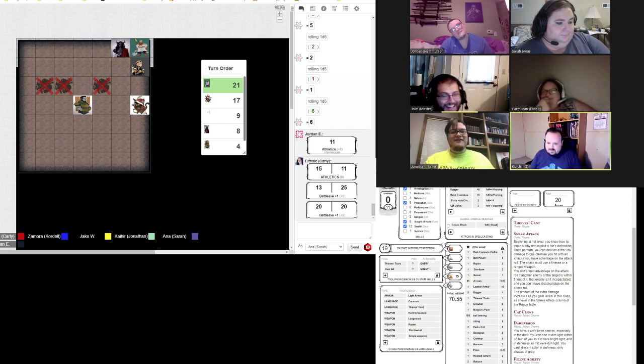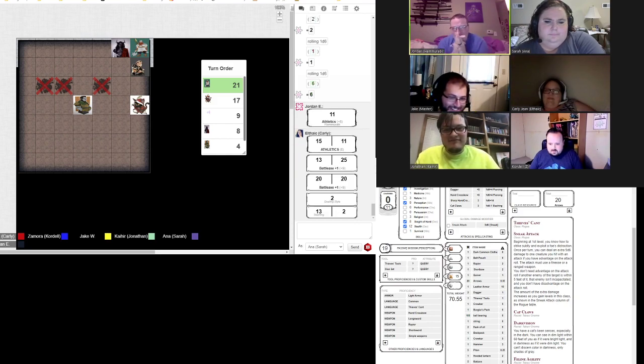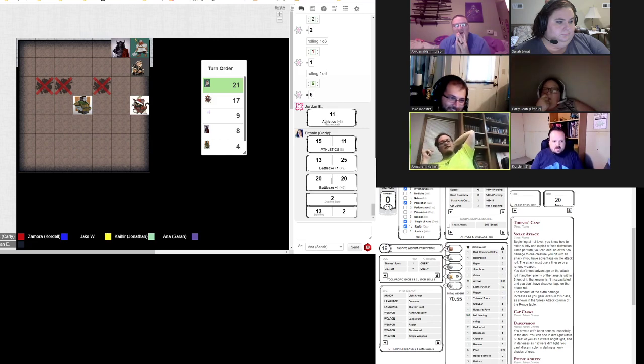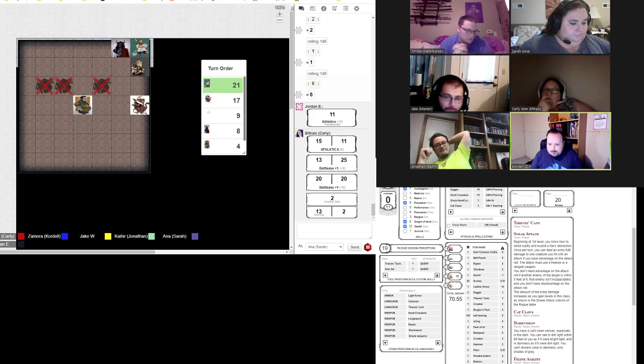Go ahead and attack the second one. I'm making her second one at disadvantage — which was a complete waste. Got it. Roll for damage. 15. Plus the hunter's mark. No, you can't — it's on Jordan. Not on Jordan, it's on me.